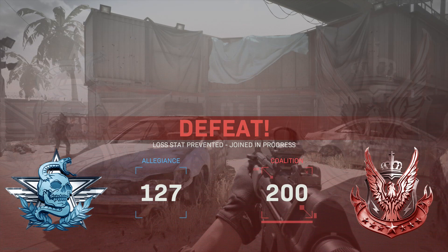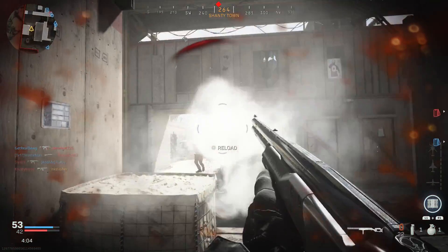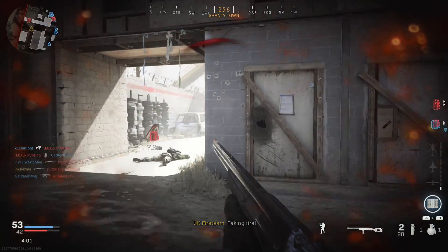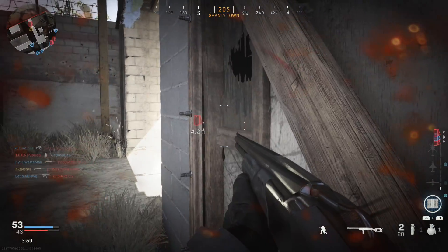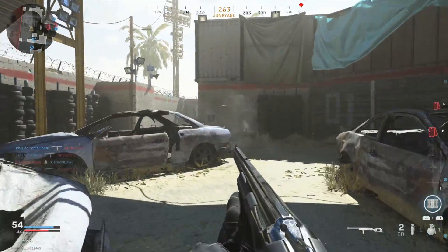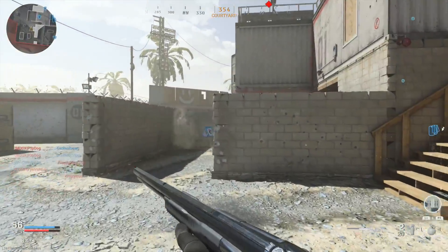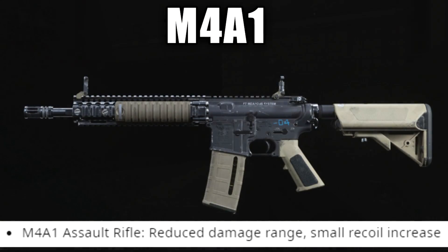Moving on to weapons — first we have the 725 shotgun, which got a pretty big nerf. There's an increase to aim-down-sights and hip spread, so you'll have a bigger spread area and it'll take longer to ADS. On top of that, reduced damage range. I'm going to be completely honest: this gun is still overpowered. This nerf was not enough. It still kills at a ridiculously long range and kills so frequently in one bullet that it's going to need to be nerfed again. It is still the best gun in the game.